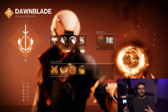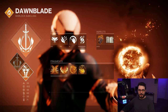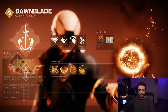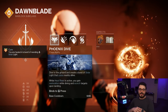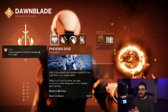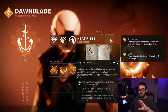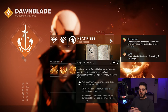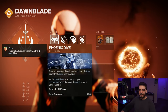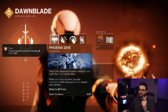Now let's go over everything else to make the build work. For our super I'm going with Daybreak over Well of Radiance because Mustang is a little more aggressive, and I'd rather be throwing swords than sitting in my well. For our class ability we're going with Phoenix Dive — you dive to the ground and cure yourself and nearby allies with solar light. When you have Heat Rises active, you gain restoration while diving and scorch targets upon landing. Heat Rises is an aspect that allows you to fire weapons, melee, and throw grenades while gliding. Consuming your grenade activates Heat Rises, and final blows while airborne increase its duration and grant melee energy. Phoenix Dive adds restoration for healing and scorch stacks for potential ignitions.